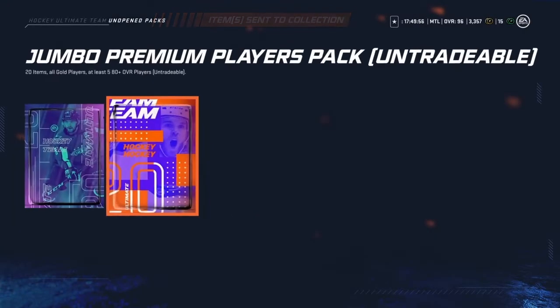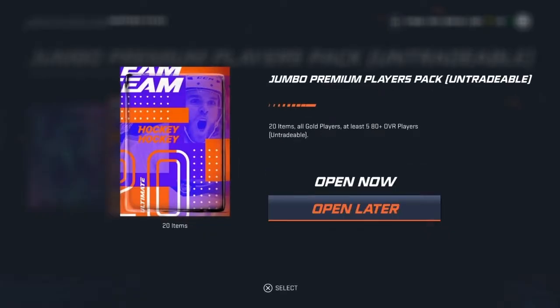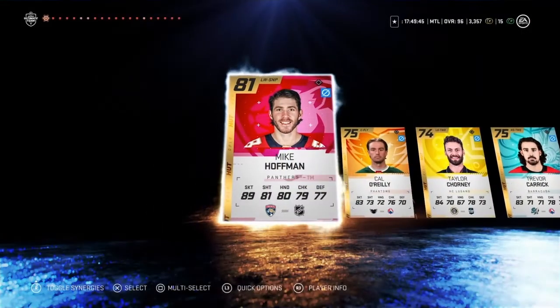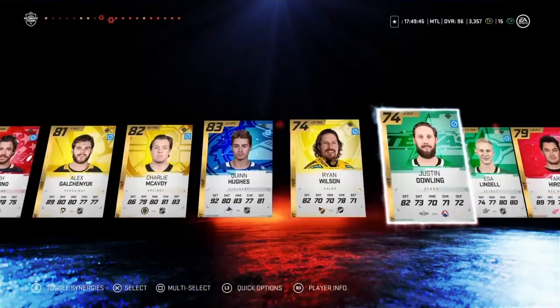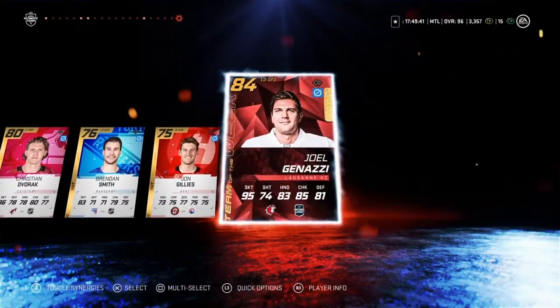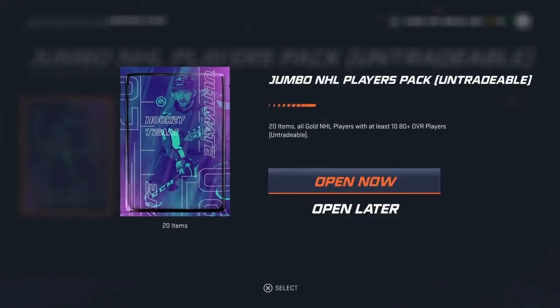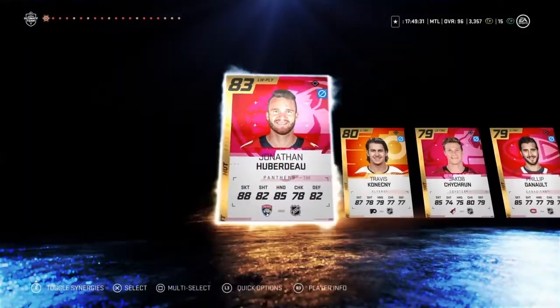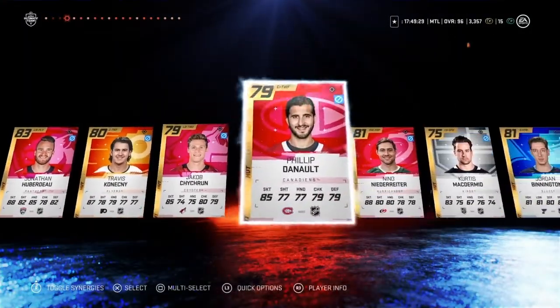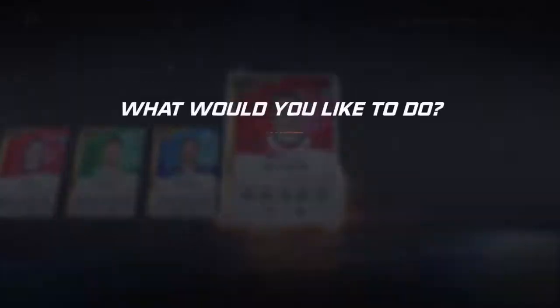Send all to collection. We got two left, so let's go back and forth. Open this one up and skip the pack animation. We got a Team of the Week — 84. Alright, last pack. Up and down, skip — and we get nothing.